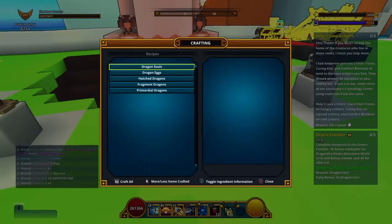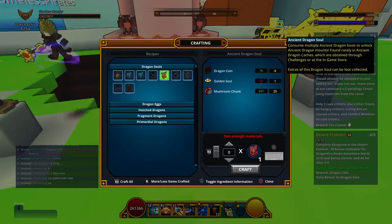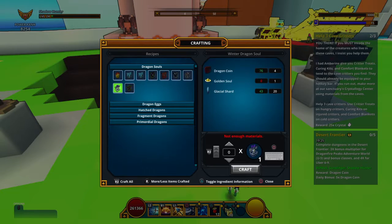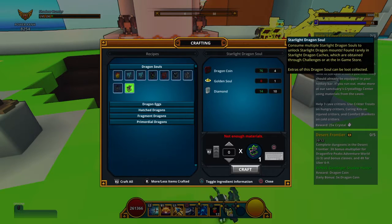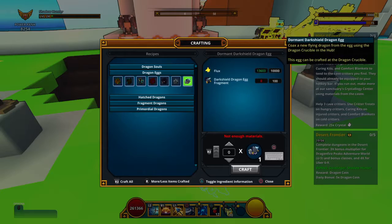Same recipes apply for the Ancient Dragon, except it uses Mushroom Chunks. Then there's the Bone Dragon. The Starlight Dragon uses Dragon Coins — you can't really find those, you earn them. So yeah, those are the crafting materials.